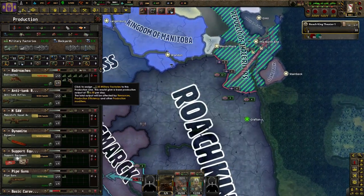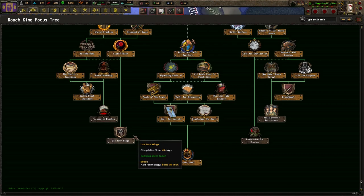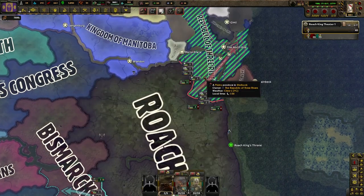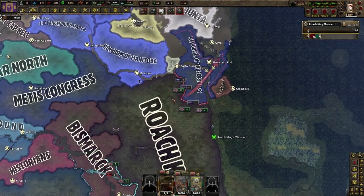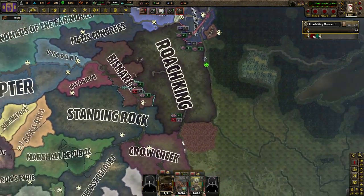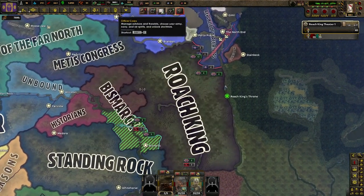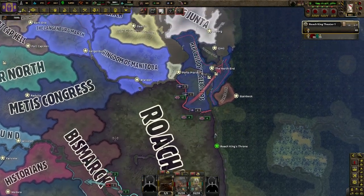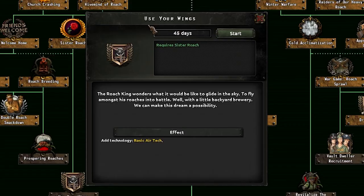We finally got Sister Roach - she is not a rad roach but I'll take it. My production has been super simple but now I don't have enough water to feed my roaches. I got 'Crown Jewel' done and nobody has declared on me. Since I did a test build yesterday and these guys declared on me, I'm going to justify a war goal on them - it'll take 120 days. Nobody has tried to declare on me or anything and I've been just trying to core territory, which is taking forever.